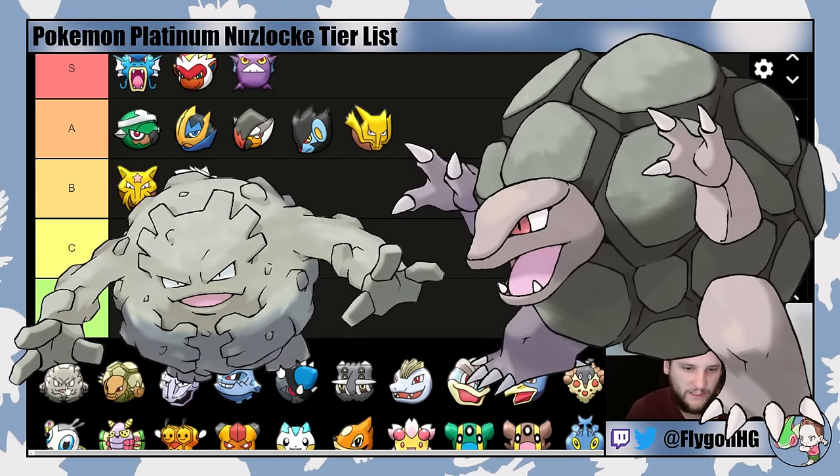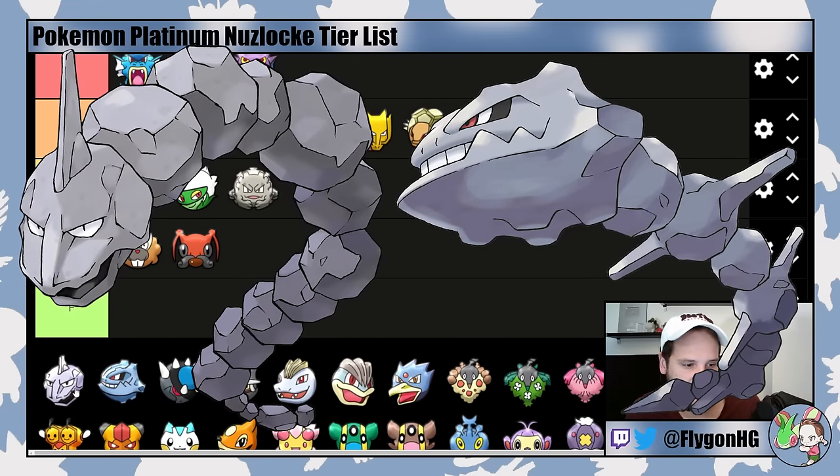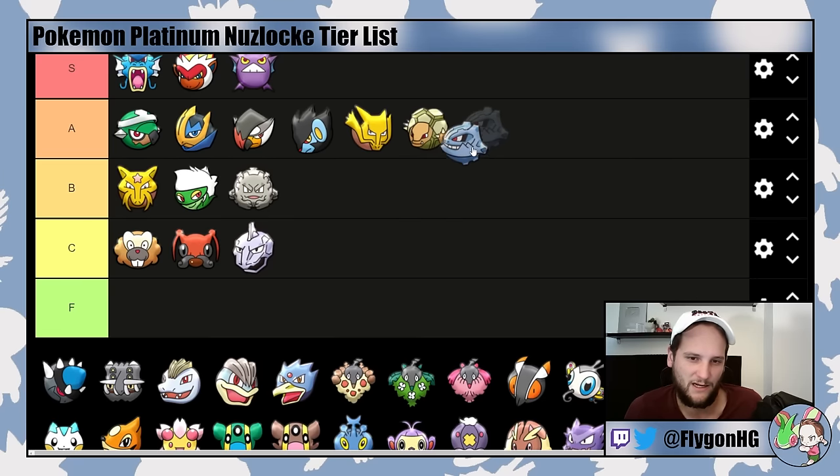Graveler is B-tier and Golem is A-tier. They're very good into the Mars and Jupiter fight — you can pretty much guarantee Geodude from either Oreburgh Gate or the Oreburgh Mine encounter. You do have to watch out for Giga Drain on Jupiter's Zubat, but pretty much everything else is completely walled by Graveler. They're also very good into Volkner — just watch out for Raichu's Focus Blast, but everything else is handled by Earthquake. Onix is close to F-tier and is only useful for Mars' Purugly — that's the one reason it gets C-tier. Steelix is a Steel-type so it's much better, solid into Volkner as long as you watch out for Raichu, and good into Cyrus' Crobat.